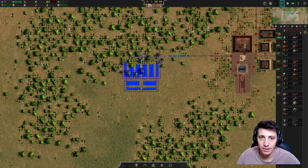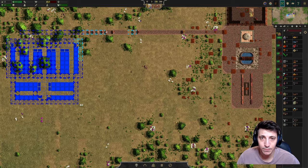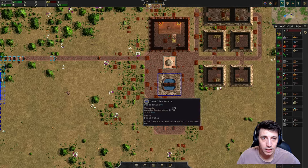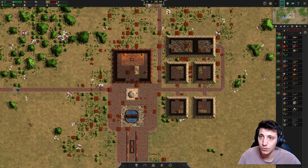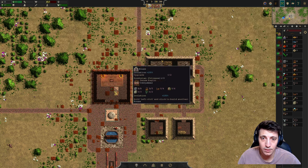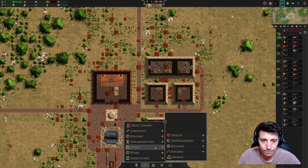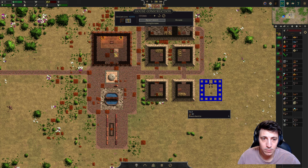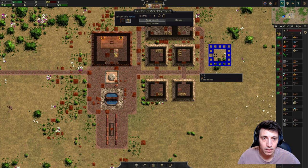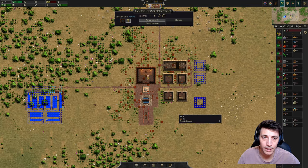Having a hearth here is good especially as we go into winter. Five citizens are still homeless. We'll put some more housing over here.